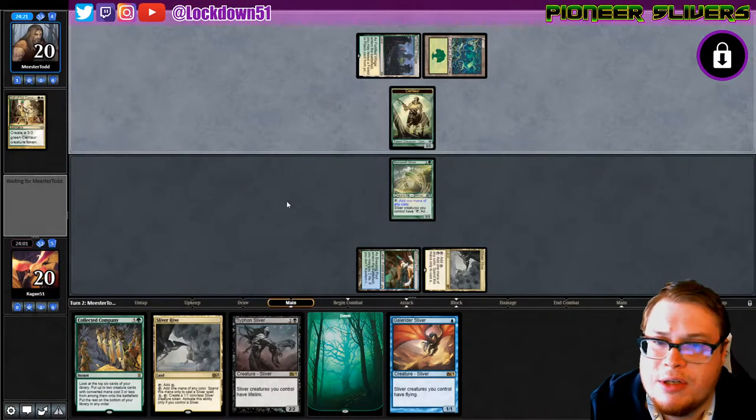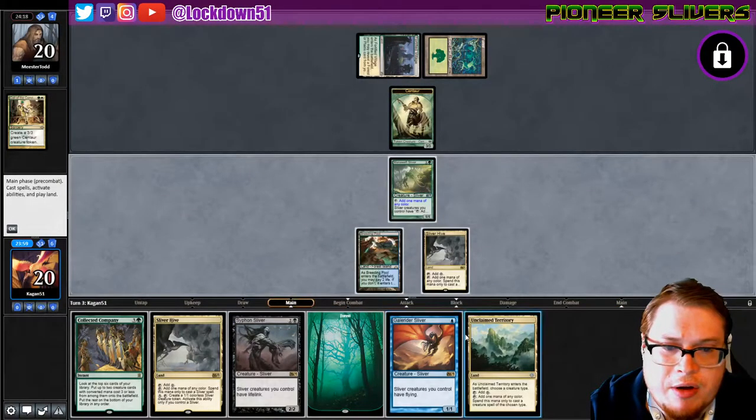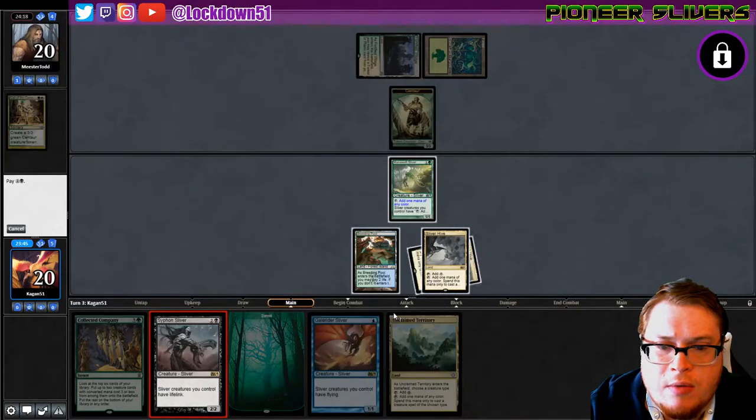Create a 3/3 green Centaur token — okay. Looks like we're gonna be racing some tokens. Interesting. Let's just go ahead and play another Sliver. We can go black.